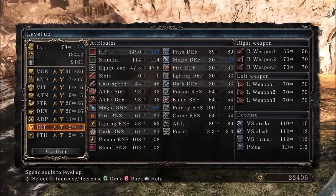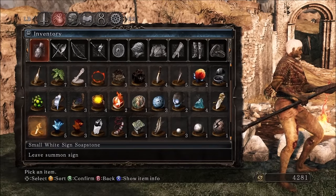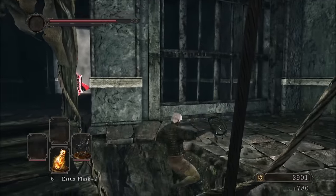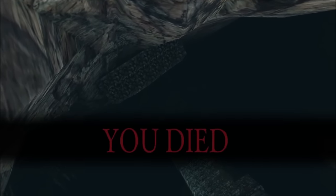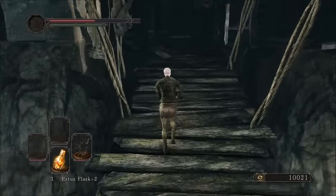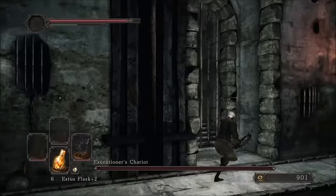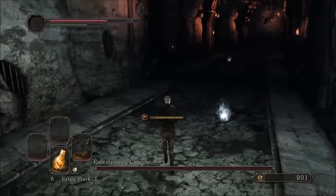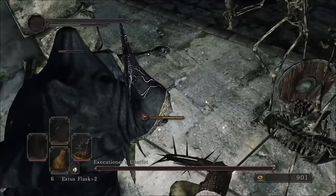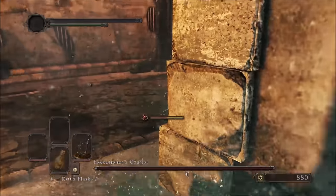I thought it would be fun to try the Roaring Halberd next. Apparently I didn't learn my lesson from earlier, but look what we found just lying around in the woods — a whip. Even though this goes against my every instinct, I'm going to use it for the Executioner's Chariot. The run-ups to the boss are brutal. Not only was the physical damage really low to compensate for its high bleed damage, but the skeletons account for every single death in this fight and they have no more blood for me to spill.